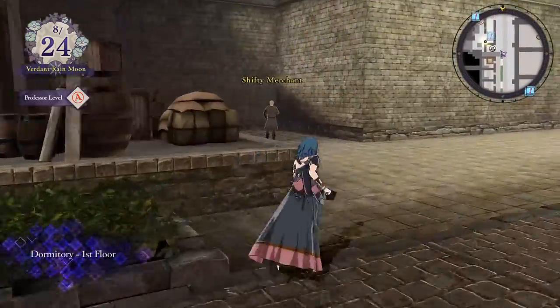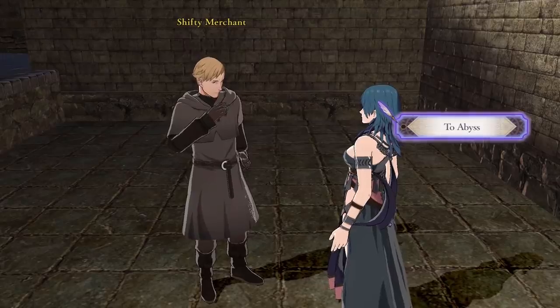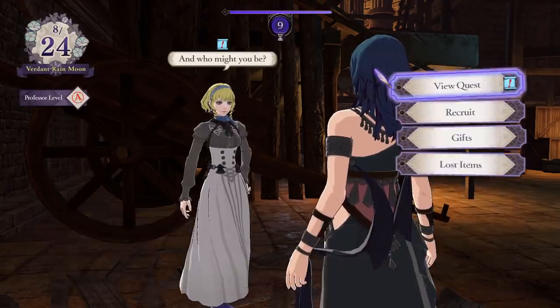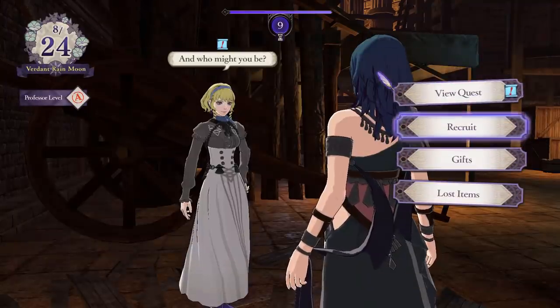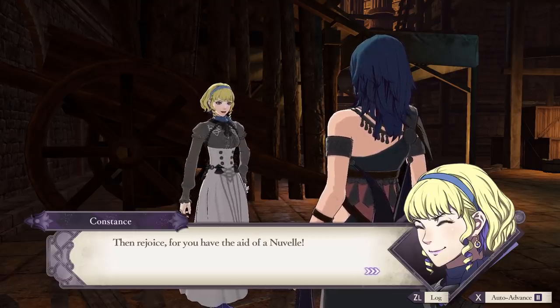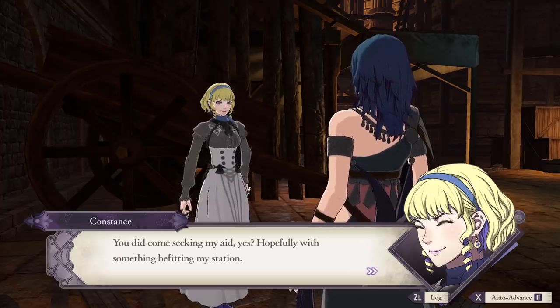Simply exit Byleth's room, make a left, and you'll find the shifty merchant who will take you into Abyss. In Abyss, you can talk to each of the characters and recruit them into your class. I'm not sure how much of Cindered Shadows you have to beat to do this since I beat it in one go, but it's safe to assume that beating the entire side story will unlock everything. An important note: you can only recruit Yuri, Balthus, Hapi, and Constance in Part 1 of the main story, so if you're already in the war phase, you're out of luck.